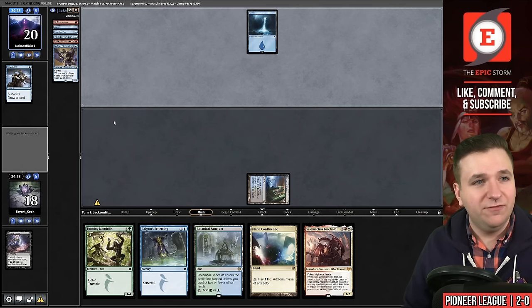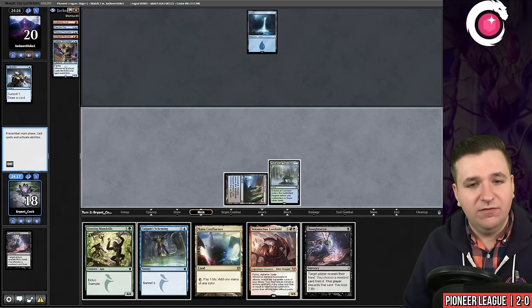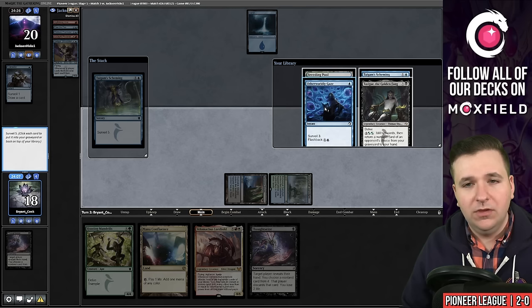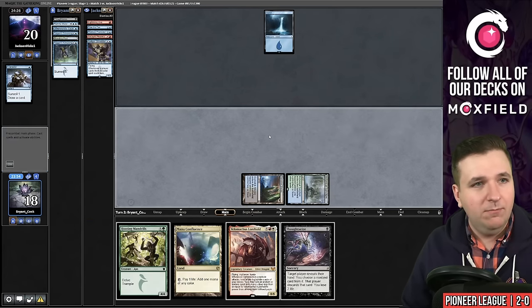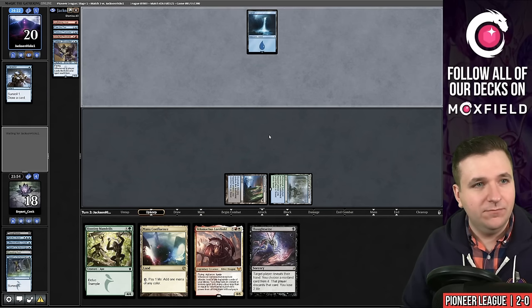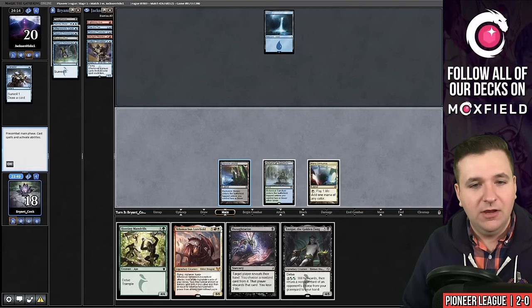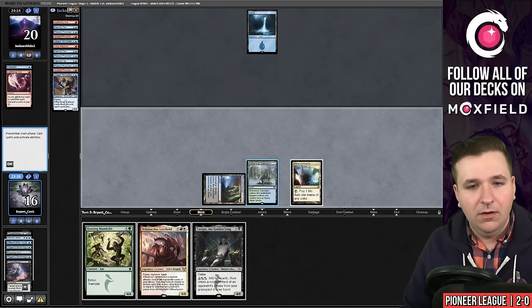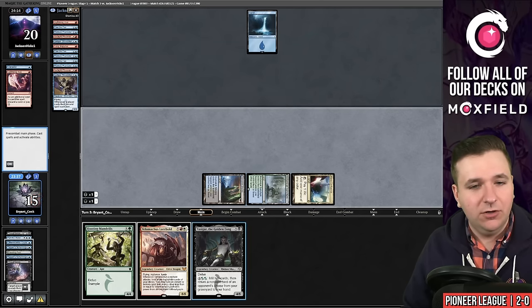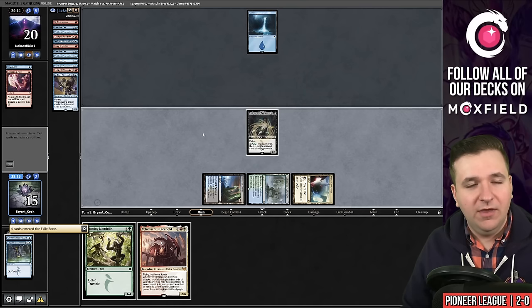Definitely not playing out the Hooting Mandrills early. Another Thoughtseize — let's play the Tygum Scheming. Maybe I'm wrong, but I kind of want to go beat down this game. I'd have to discard their Lightning Axe in order to do so. They missed their land — yeah, I definitely like the beat down plan. Mana Confluence. Let's play Thoughtseize, take the Lightning Axe, and then let's play Tasigur. I want to leave the Otherworldly Gaze in the graveyard and pass the turn.